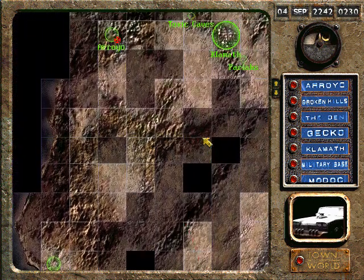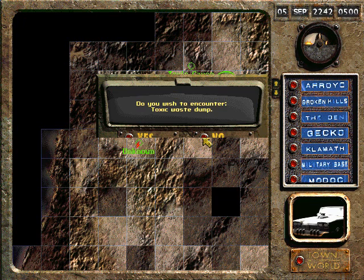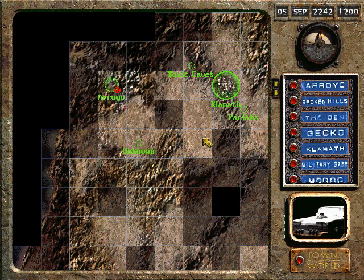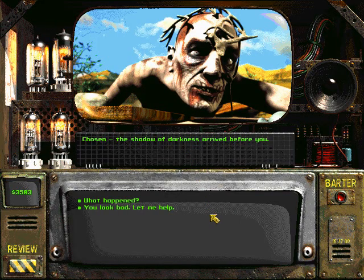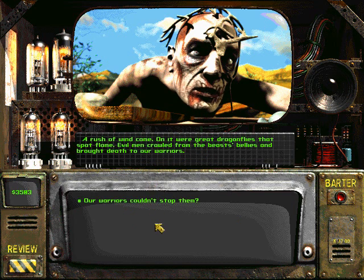Luckily, I think people are healing en route. Oh, look at that — toxic waste dump. Driving by, taking pictures. All right. Chosen, the shadow of darkness arrived before you. Wow, here's Hakunen — asking what happened. Dark souls came, they took everyone. A rush of wind came; on it were great dragonflies that spat flame. Evil men crawled from the beast's bellies and brought death to our warriors. That sounds like a vertibird.